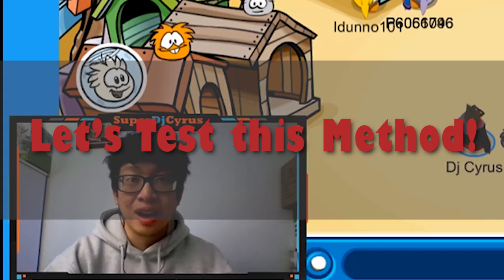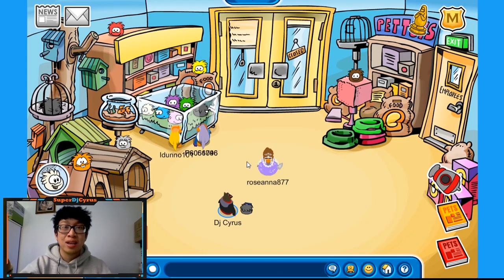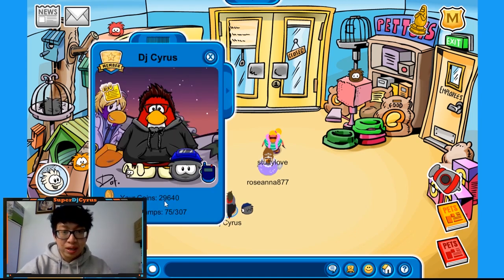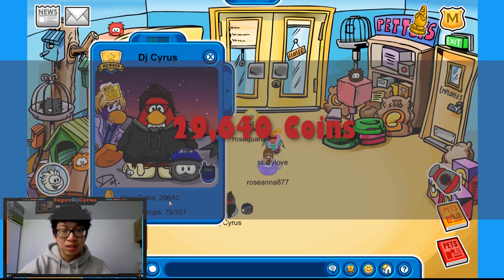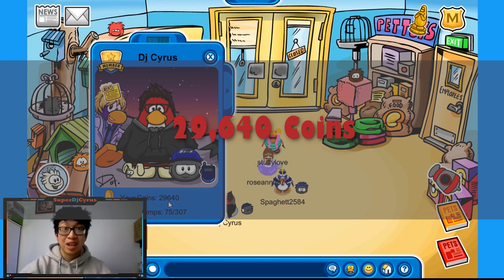I'm in — five minutes, we'll stop, and I'm going to show you how many coins I gained. Then we're going to go to the mine and show you how many coins I can get in five minutes there as well. First, let's look at my coins right now: 29,640. So once the five minutes is up, we'll get our new total and subtract 29,640 — that's how many coins I made.